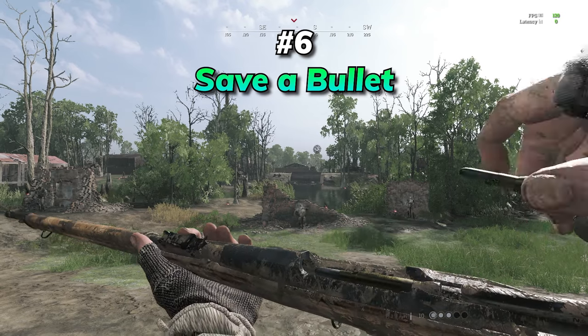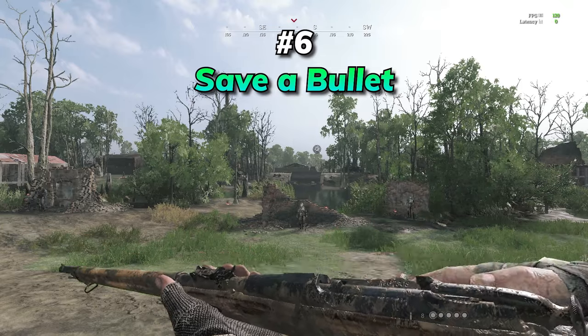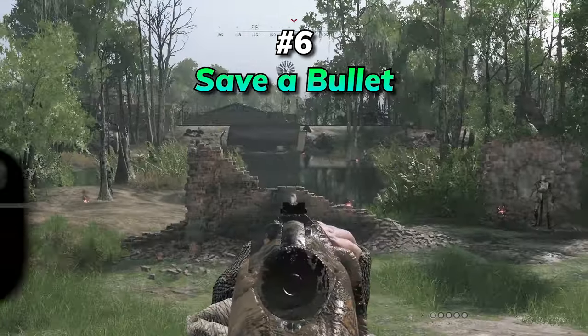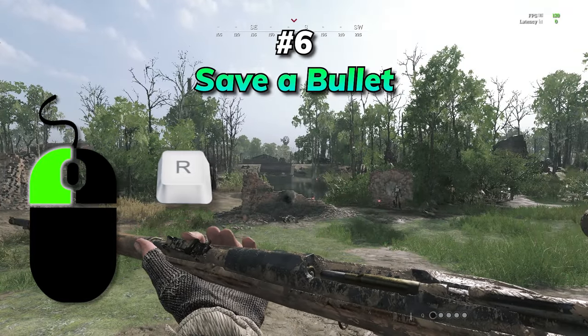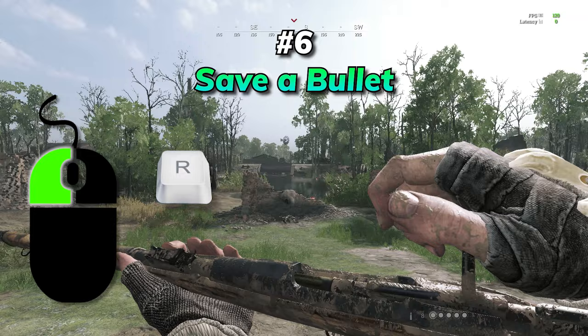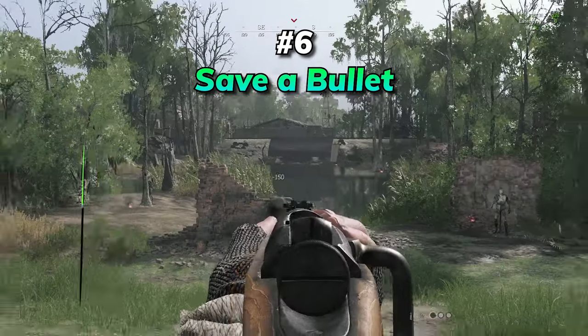On bolt-action rifles that would normally require bullet grubber to avoid losing a round on a partial reload, you can continue holding down left click after firing to prevent the cycle animation. Then, while still holding left click, simply press reload and you'll circumvent the loss of a bullet entirely. Unfortunately, this will not work on the Berthier TA.